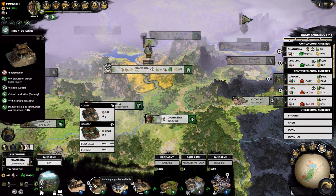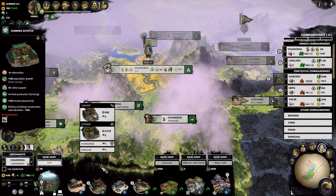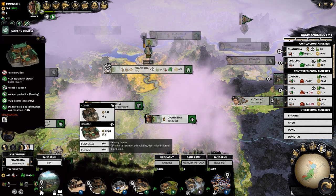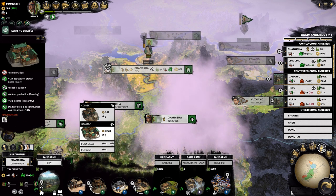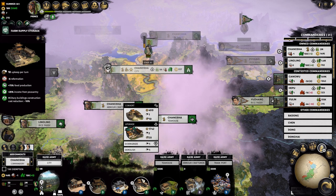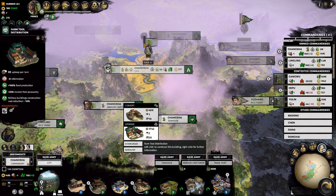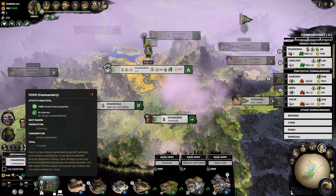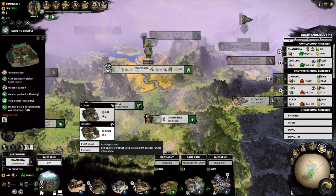We've got a minus six there, which would give us more noble support. Does that help us massively? There's also a minus one food. Food is certainly an issue we need to deal with. That would give us another plus one food — taking us back to zero. Do we have anything else that can give us food? Plus 25% food supply for two reformation. We're only producing five food — that's not really enough. We're always going to be a bit short on food here. I think we'll probably go for the upgrade there and take the reformation hit.